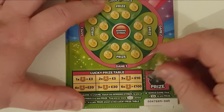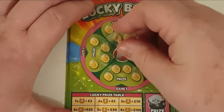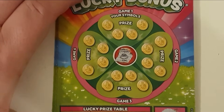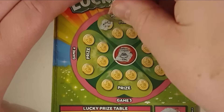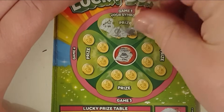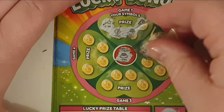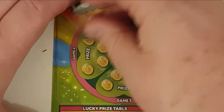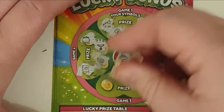Here we go, see if we have got a winner. What's my winning symbol? Well it just so happens to be a ring. You know what, I'm after horseshoes as well as that ring. I won't bother saying all the symbols because I'll be saying lots of symbols, but if I see a ring or if I see a horseshoe then I'll get excited and point it out.